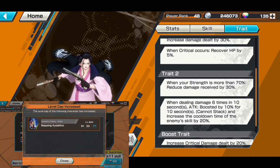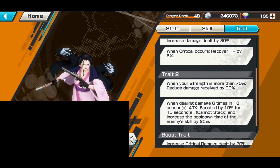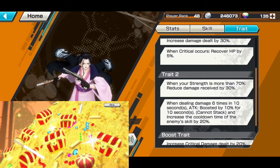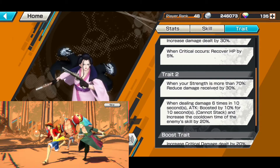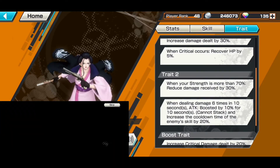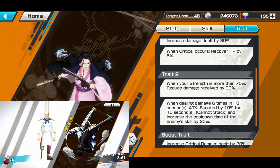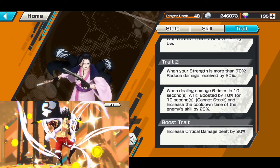Trait two: when your HP is more than 70%, damage received is reduced by 30%. When dealing damage six times in 10 seconds, he gets a 10% attack boost for 10 seconds — cannot stack — and increases the cooldown time of the enemy skill by 20%. It's a bit of a trade-off, but he's built to just spam attacks against opponents like crazy.